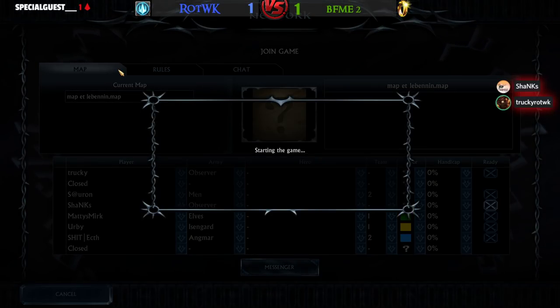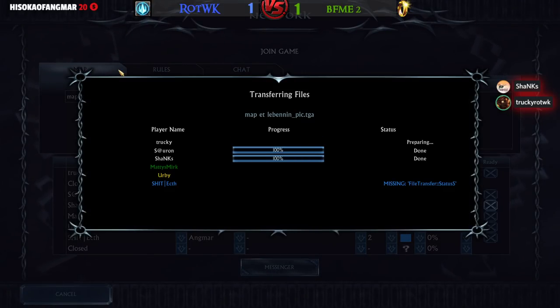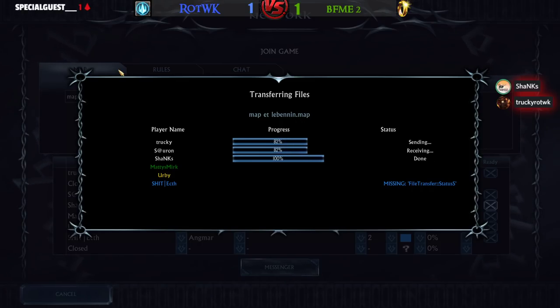He's picking Angmar, Shanks. I have no idea why that's happening but it seems to be Ectelion, the BFME2 player, picking Angmar — which is the Rise of the Witch King faction. Maybe he was smurfing lately with the Angmar faction. I feel so because there has to be a reason why the challenge comes out of nowhere. I'm actually expecting a lot from Ectelion.